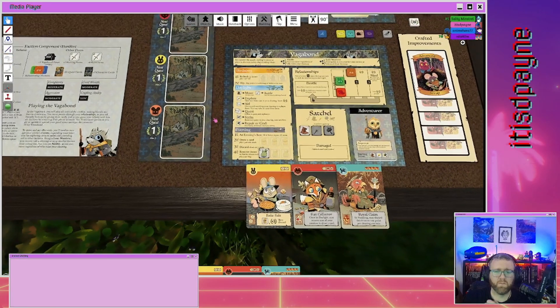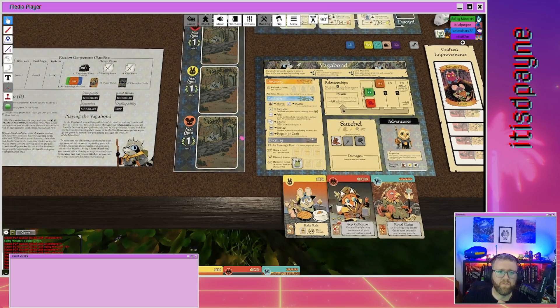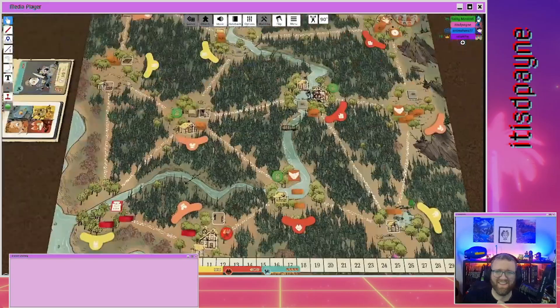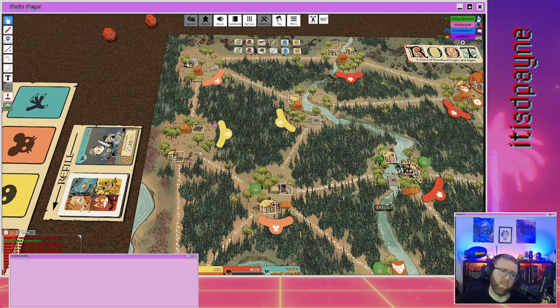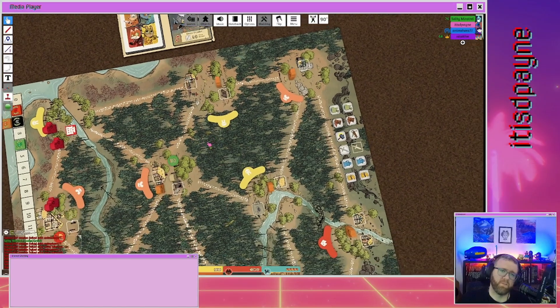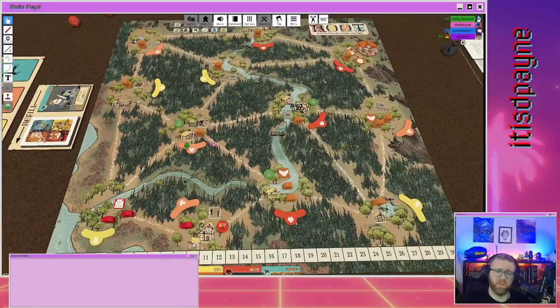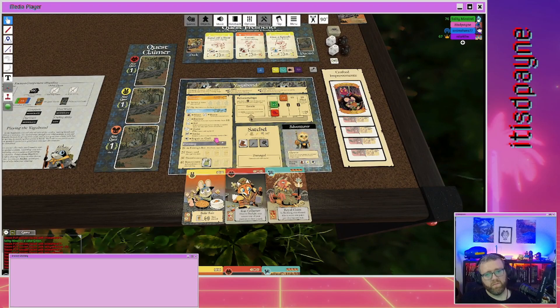For everybody else, they need buildings in clearings. For me, my sympathy tokens count as crafting buildings. To craft that card with two foxes, I needed a sympathy token in two different fox clearings. For the vagabond, it's all based on hammers — craft something with one mouse by being in a mouse clearing with one hammer. Two foxes would require a fox clearing with two hammers.